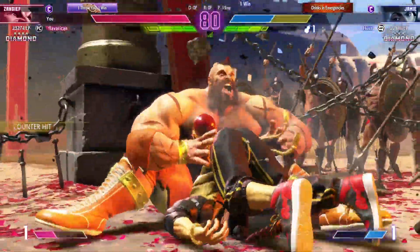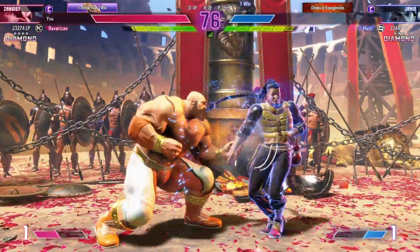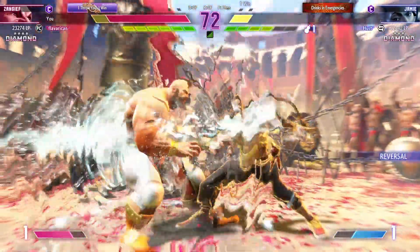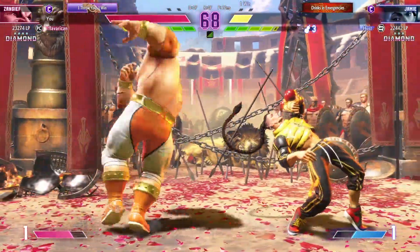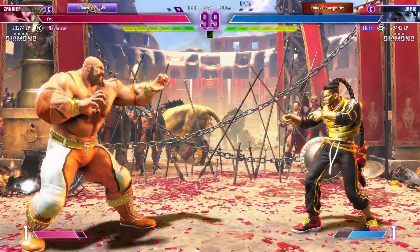Can't blame either of these fighters for not wanting to be stuck in that corner. Player two creates a good corner opportunity. Stops the attack by using a drive barrier. In a dire situation, they can't afford any mistakes. At this range, many attacks can hit. Player one on the board first with the win.